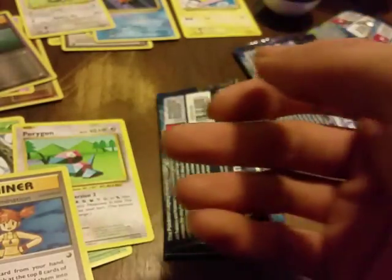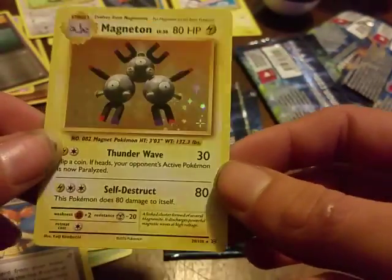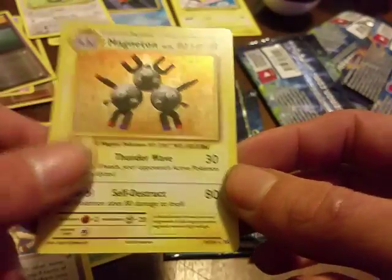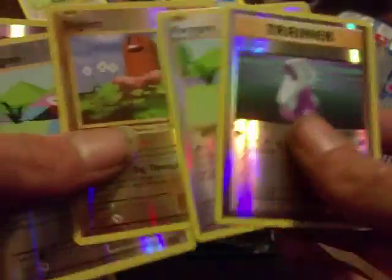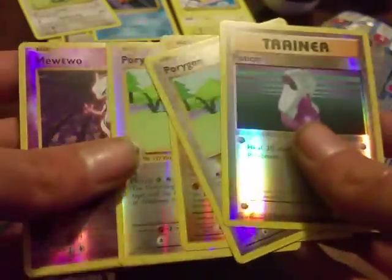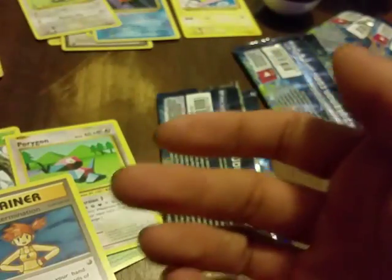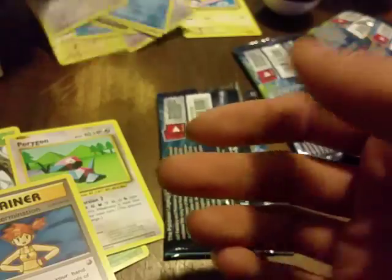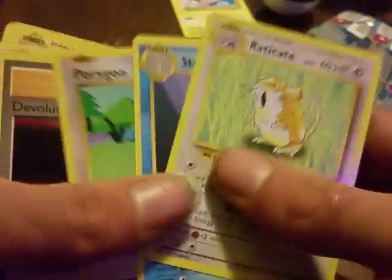So we got this Magneton — it's a rare holo. We also got a regular rare trainer, a Politoed, and a reverse holo Diglett. That was a good pull I guess — I like that Mewtwo I pulled. But I would have loved to not get all these regular rares, that's for sure.